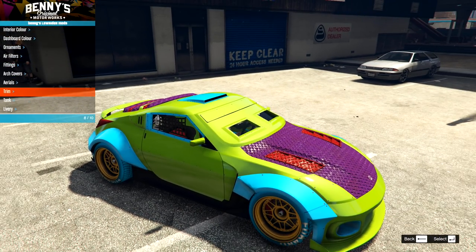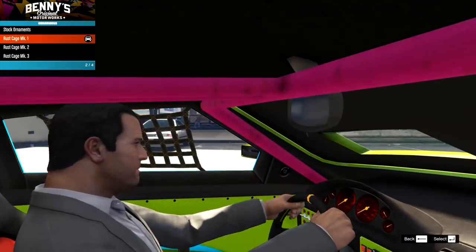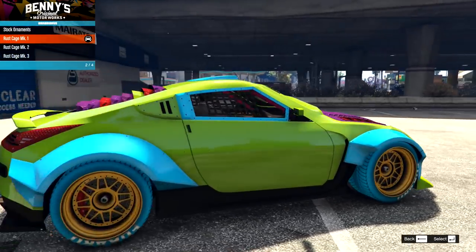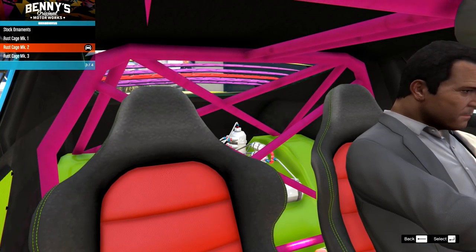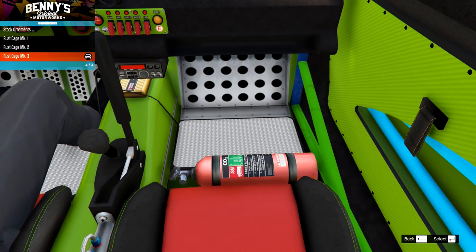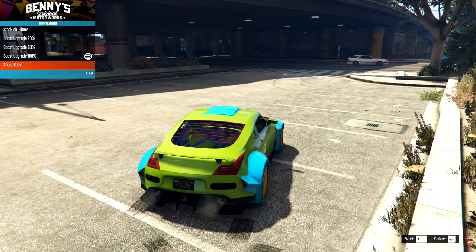Moving on to the actual parts: we have the ornaments, which is a rust cage on the inside. These colorful nightmare-style builds are basically colored versions of the rust builds we'll be checking out in a minute. We have three very different sets from this new update. Rust cage 1, rust cage 2 with slightly more cage, and mark 3 — just different color versions. I quite like this color scheme so I'm going to go for that.